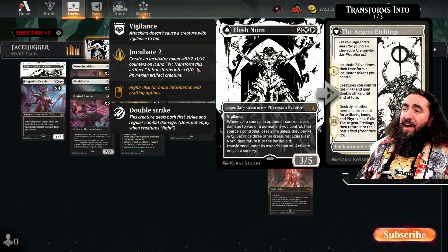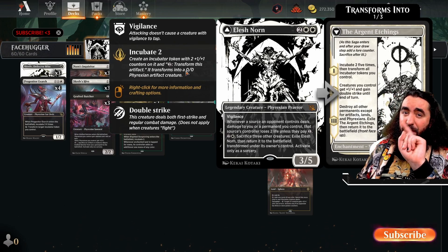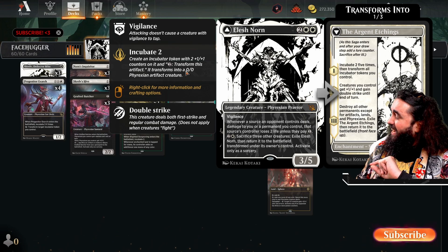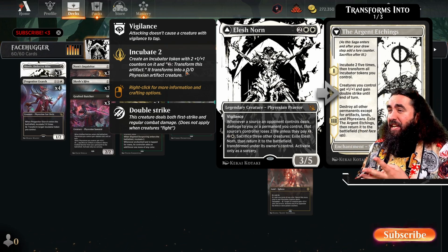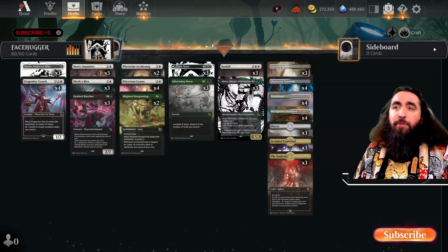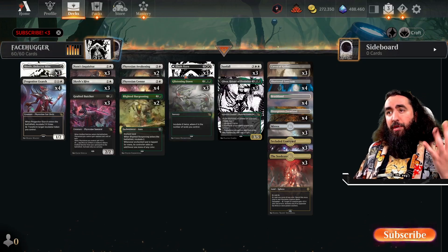For three mana you can transform Elesh Norn by sacrificing three creatures, but only at sorcery speed — and that is why we have Skralv's Hive. With all of these little eggs running around, we just transform them and we're good. On her back side, you incubate two five times, getting five 2/2 eggs. Then you transform all your incubators at once, and all of your creatures get +1/+1 and double strike until end of turn — which is insanity. Then you destroy all other permanents except for artifacts, your Axe, your Lance, and Phyrexians. If we have the chance to destroy everything and just lose one or two Blighted Burgeonings, that is a price I'm willing to pay. And then you get Elesh Norn back — easy peasy. Just remember they can target Elesh Norn, which is why Skralv is so good: to protect her from being destroyed.